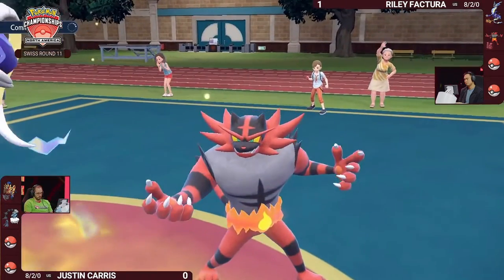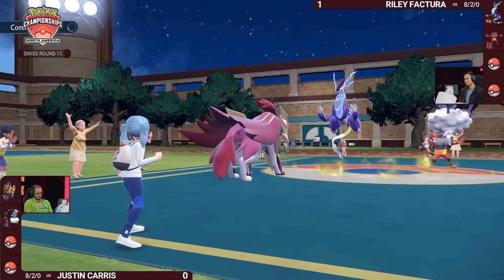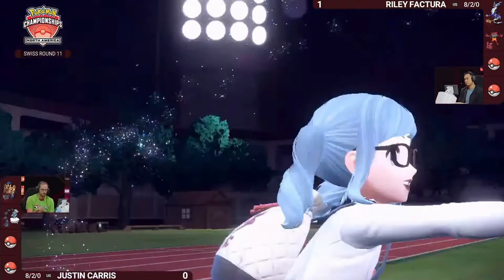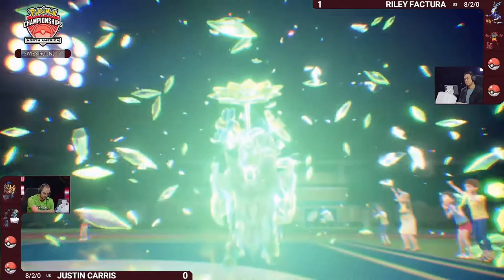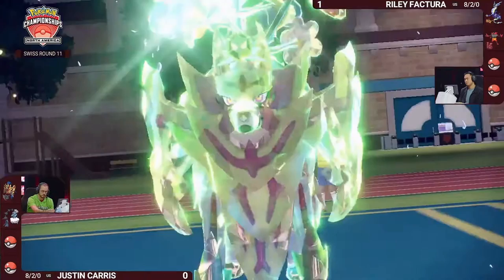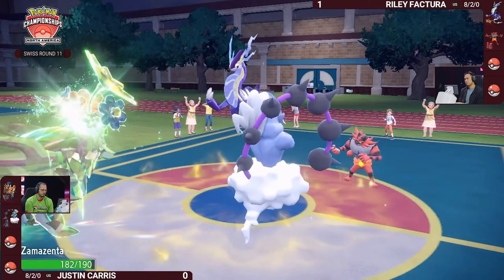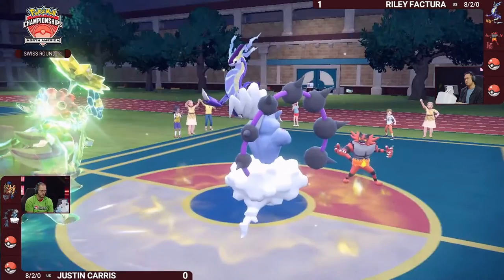That might give away this Incineroar's trained to be very bulky — makes sense with the Assault Vest. Some players opt for very fast Incineroar, but Riley says he doesn't really need that. Thunderous was such a problem for Riley in game one — it extended the game and forced Riley to make a lot of adjustments just to shed the special attack drops. So Riley's coming into game two anticipating Justin will lean on that strategy again.